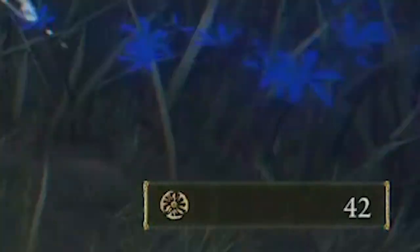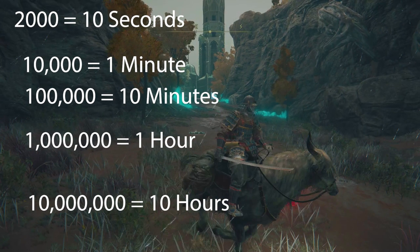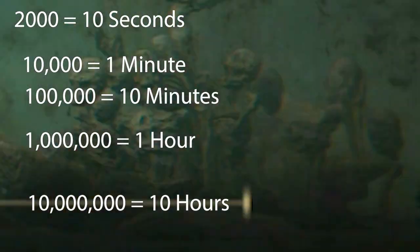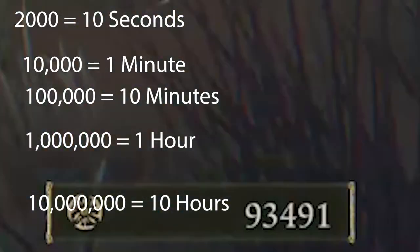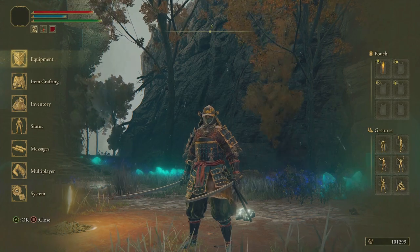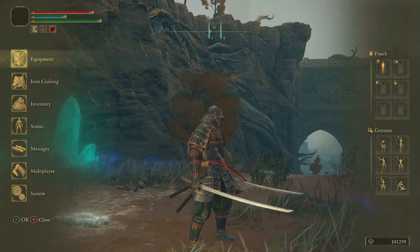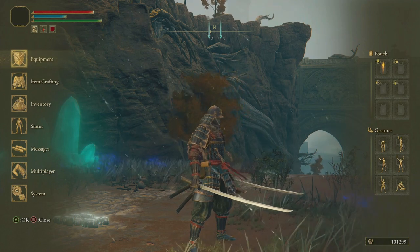9000! All right, let's start at zero runes and see how much time it takes to reach 100,000 runes. So it's pretty simple: 2000 runes in 10 seconds, 10,000 runes in 1 minute, 100,000 runes took me 10 minutes, 1 million runes will take 1 hour, and 10 million runes will take about 10 hours. You can see that in the bottom right corner — 1000 runes in less than 10 minutes. Pretty simple with this XP farm — well, technically not a glitch, my bad.